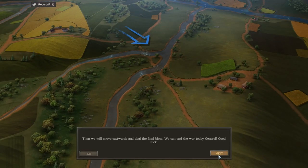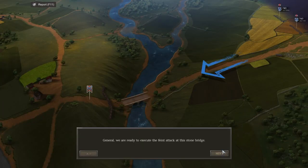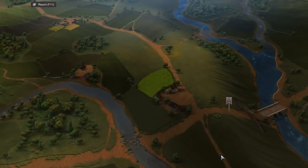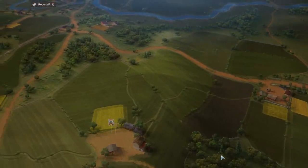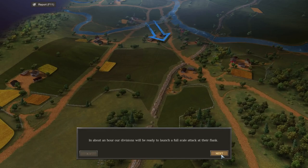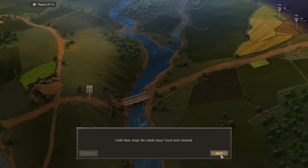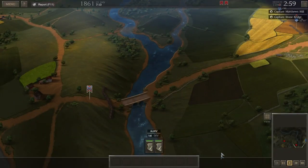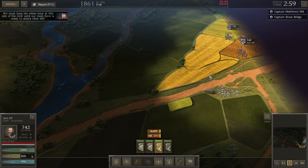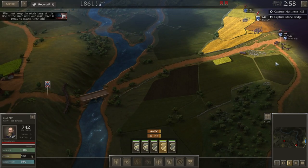Move eastwards to deal with the final blow — we can end the war today. Some rebel regiments are guarding the area so we need to be cautious. In about an hour, our divisions will be ready to launch a full-scale attack on their flank. It doesn't look like we get to deploy our troops. These are AONV — Army of Northern Virginia units. Actually, I do think that's right — weren't they called the Army of Northern Virginia?